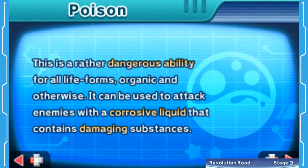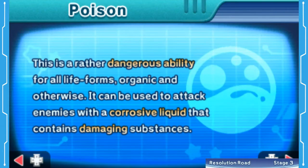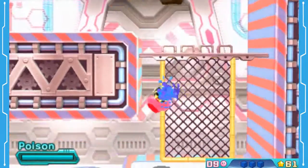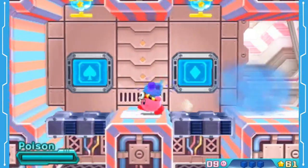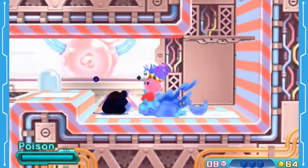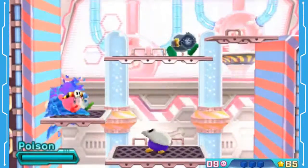We can read it since it's new: 'This is a rather dangerous ability for all life forms, organic and otherwise. It can be used to attack enemies with corrosive liquid that contains damaging substances.' I think Kirby's really a danger to all life anyway, regardless of whether he's Poison Kirby or not. So we have Spade now and we want Diamond. We chose the right path, so we're good. But yeah, this is a pretty good ability — it can work out pretty well.